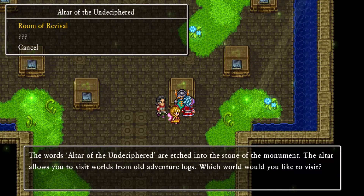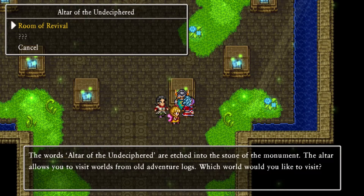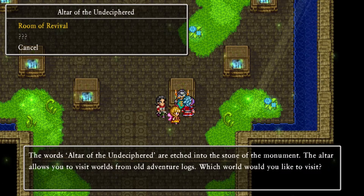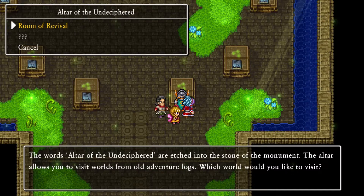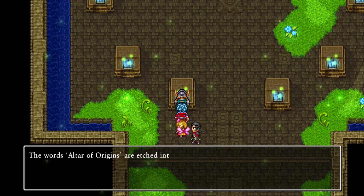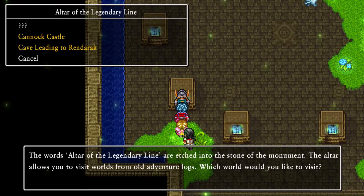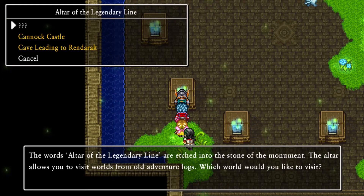This one's not found - the altar of the undecipherable. Let's see if I can figure out what that is. There's a Room of Revival that we've already unlocked, and there is Tenton. So we need to go to Gondolia - behind a locked door. We've already beaten Gallon home and we have those two unlocked. The altar of the legendary line - there's Moonahan, so we need to go to Galopolis. Gondolia and Galopolis.